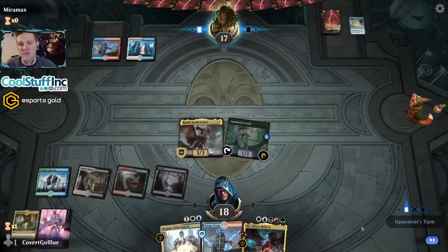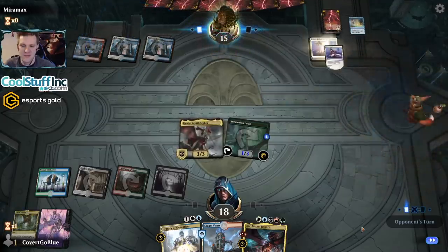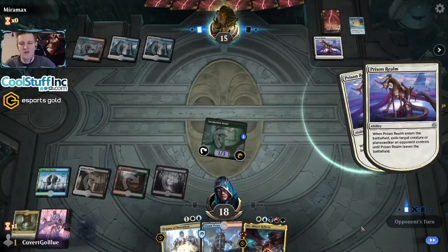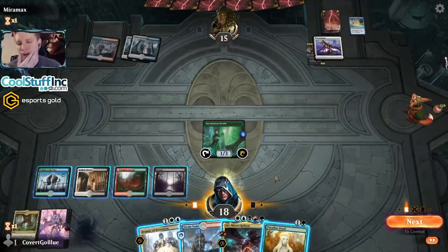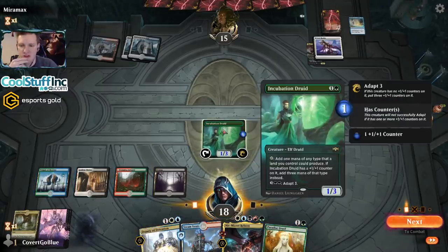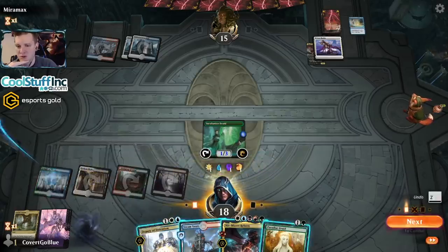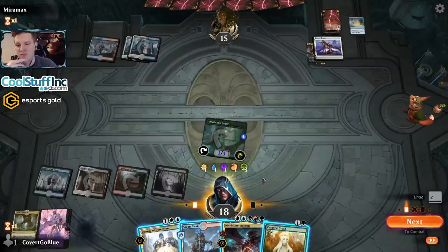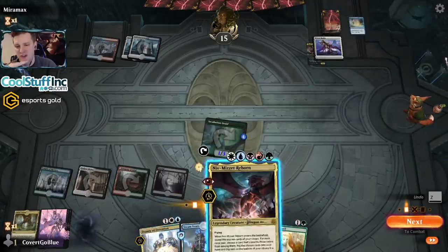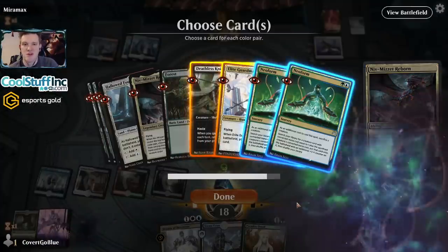Every man dies, not every man truly Nivs. Okay — go Kalia or go Druid. So what mana do we want to float? Risen Reef is a key card. I think if I float red, black, white, blue, I can float green and at worst play a Paradise Druid afterwards. Whereas if I just tap five I only get three mana of one color — but this way if I hit Risen Reef I can play that instead. And here's Niv — and we hit the Neoform too! That's pretty clutch, and we have the Deathless Knight to keep pressure on.